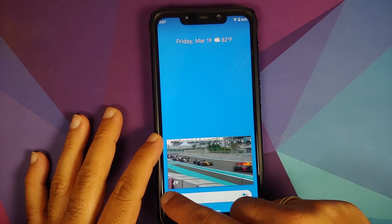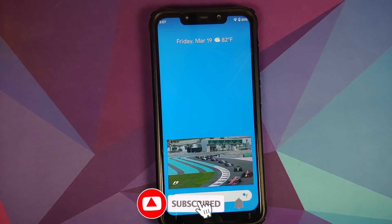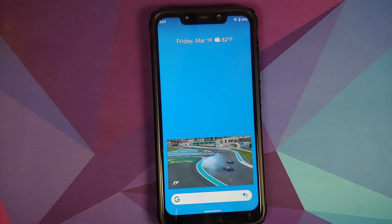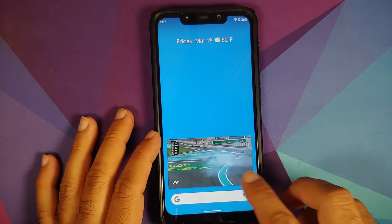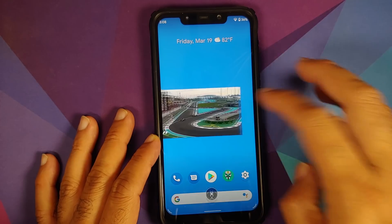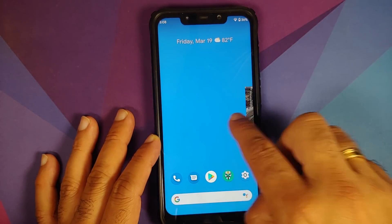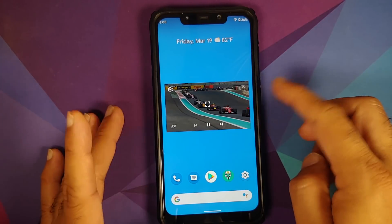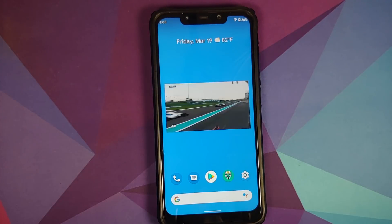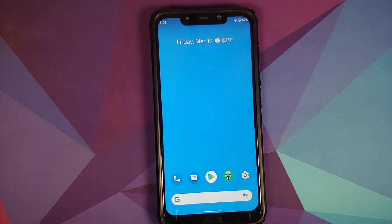Next, YouTube Picture-in-Picture mode improvements. As I mentioned, there are jitters and lags in YouTube media playback on this build. However, the new features include a bigger maximum size for the PiP window, and you can push it to the side to go about your work and bring it back when needed. Tapping on it gives you options for next video, maximize, and more. These new YouTube PiP features are pretty impressive.